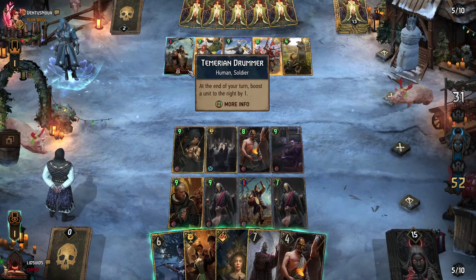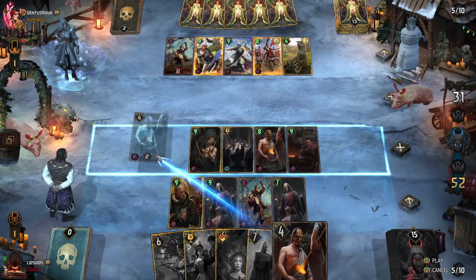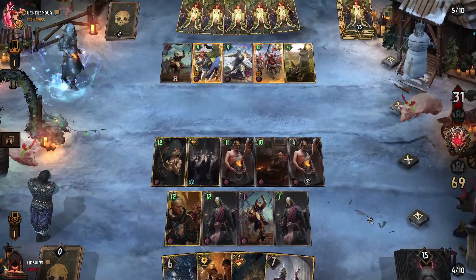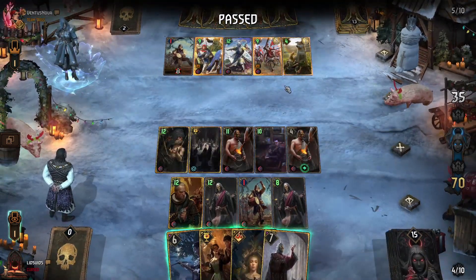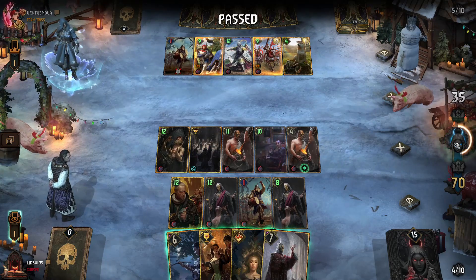The longer we go, the more Cultus synergies we have stacking up — and they've had enough. They don't want to see any more of this round, so we win round one.